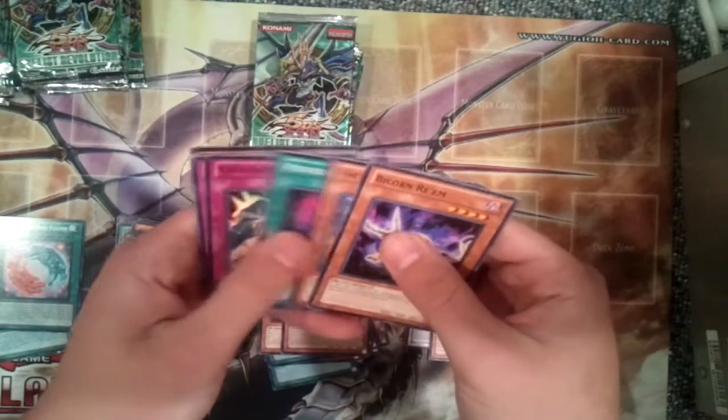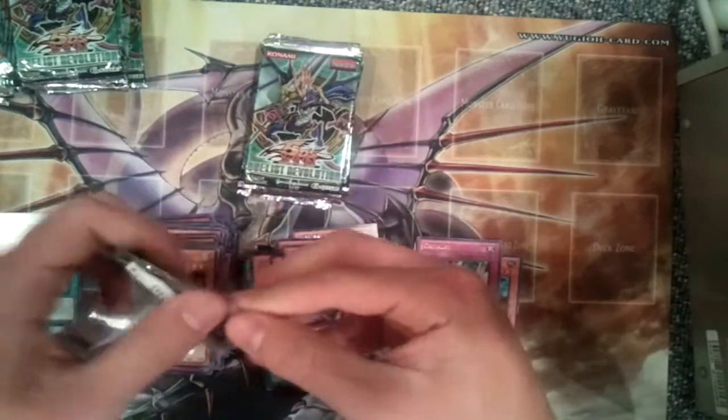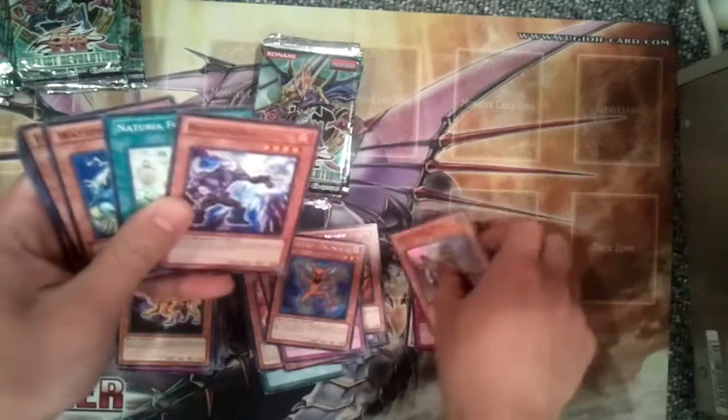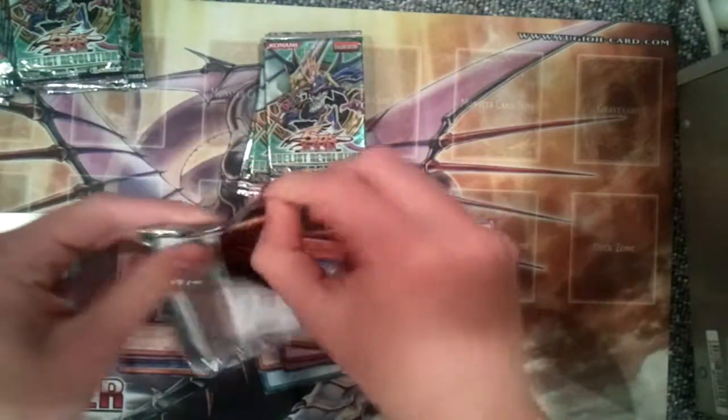Another D.D. Unicorn Knight. These are all unlimited edition as well. Ultra Chivalry and Reanimation Wave — definitely not the ultra I wanted to pull, but this is not that bad. Amazonis Queen super rare and Synchro Fusionist.